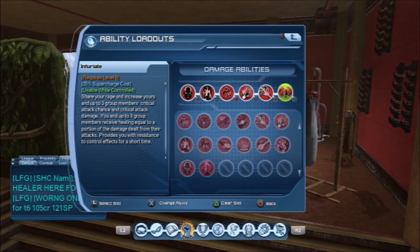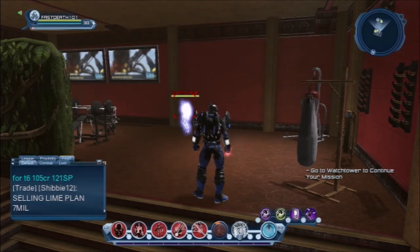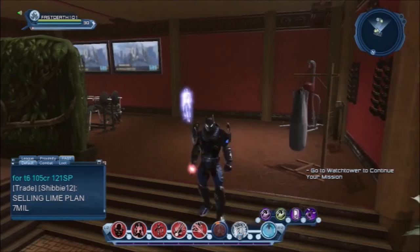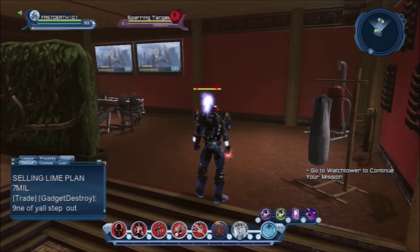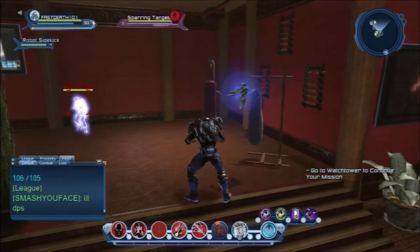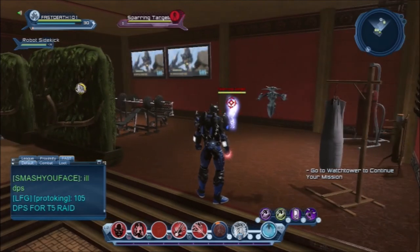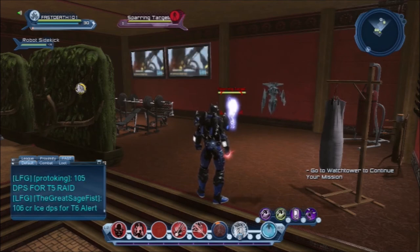The range rotation is similar to melee, only you stay back. Put up Robot Sidekick as your permanent, then do Bloodlust and Ferocity, use Plasma Wrench and jump cancel out of it, then use Dreadful Blast. I'll show you slowly.